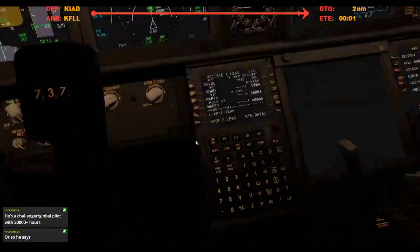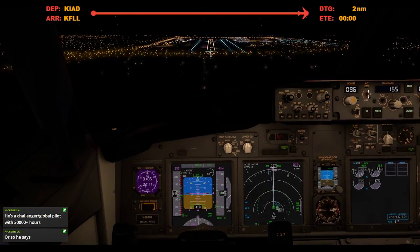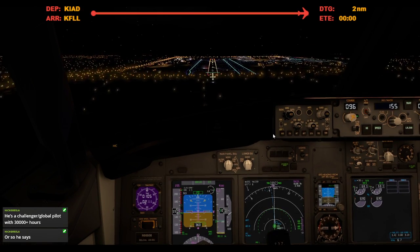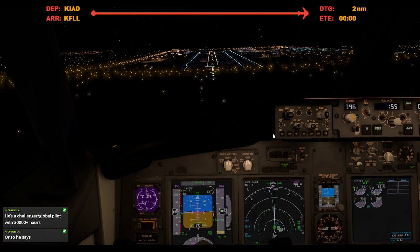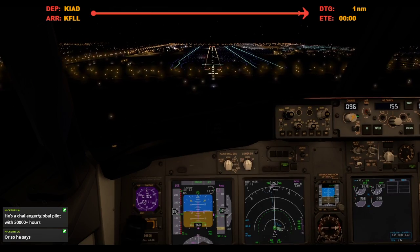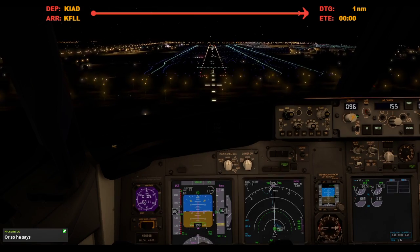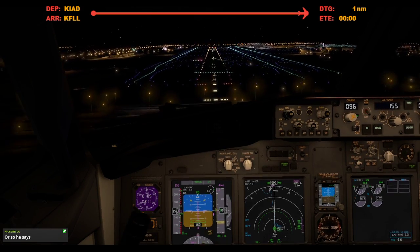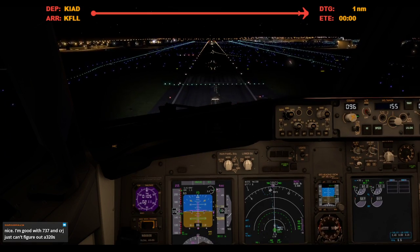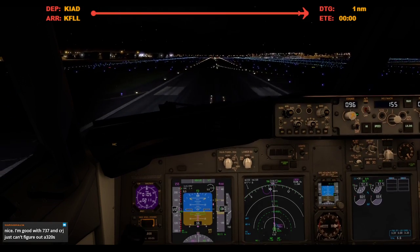Wait a second. 4,000. Tally-ho. 400. My aircraft. 300. Approaching. 79. 300. Approaching. Minimals. 200. Minimals. Continue. 100. 50. 40. 30. 20. 10.